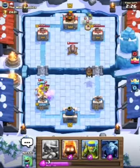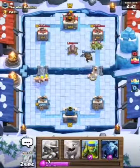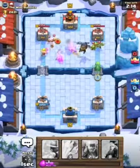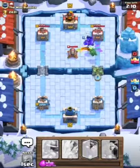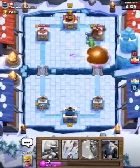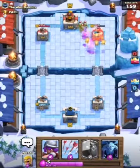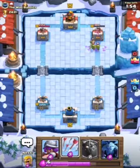It distracts it long enough for the Arena Tower to get some damage off. His Cannon has already almost died and he shouldn't have played it so early. He's got a second one and he missed the fireball — this could be tower down for Cloud. His tower is all the way down to 300 hp.